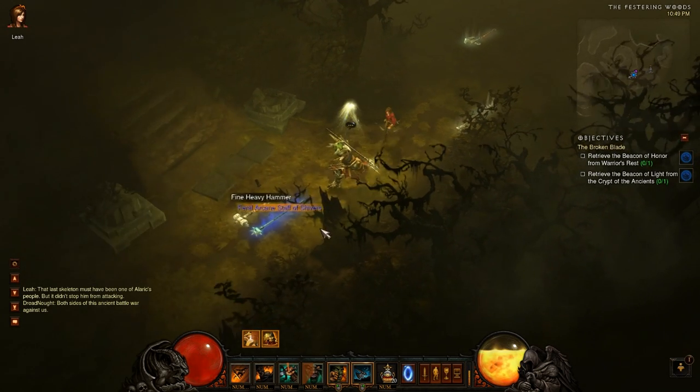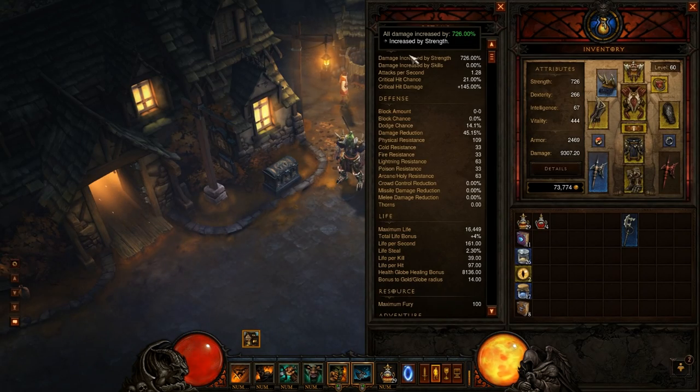First is Strength, the primary attribute. Most people know that Strength gives you 1% increased damage per point. That means there are diminishing returns — your first point in Strength is worth much more than your last point. So once you get up to higher numbers like 700 or 800, Strength becomes less and less efficient at increasing your damage. Focus on Strength but don't get carried away, because once it gets too high it's not helping you as much.